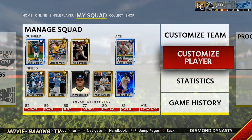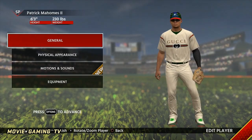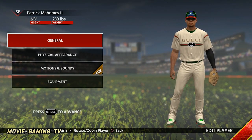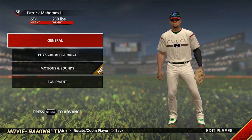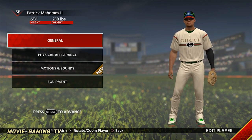What's going on show nation? It's Movie with Movie Gaming TV back at it with another video. In this video, as I teased in the last video, I wanted to talk about created players. I basically made Patrick Mahomes - I made him 6'3" 230, which is pretty much what I googled. That's what they said his general height was.